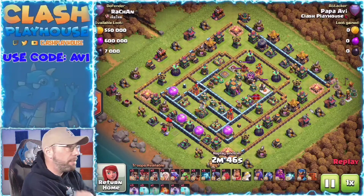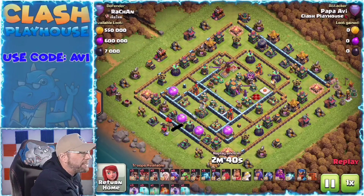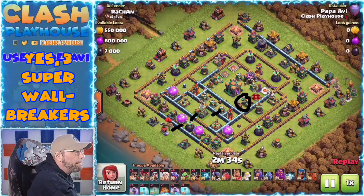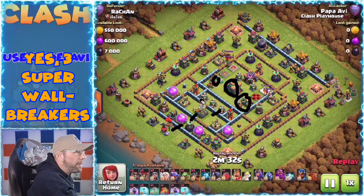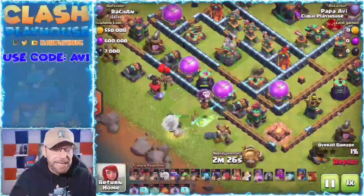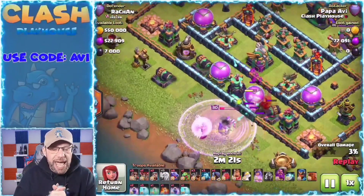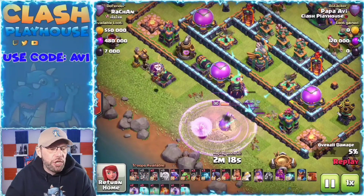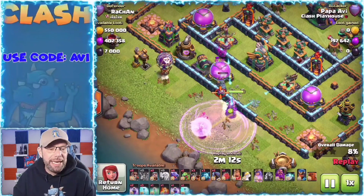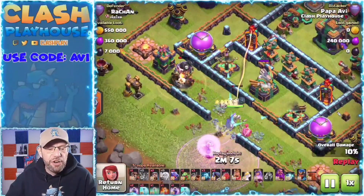My wall breakers are going to be over here in the center, over here, and then over here. Those three wall breakers will allow me to take care of both scatter shots, the town hall, and the eagle. Keeping that queen alive, using the Coco Loons — dropping a couple of loons to create the funnel on the left side to get that queen in. There's the funnel. Wall breaker goes in, there's my second wall breaker.